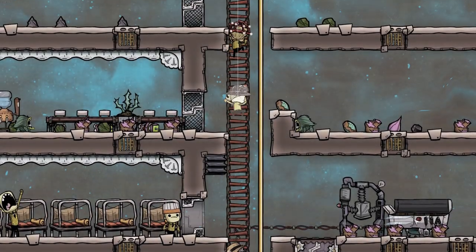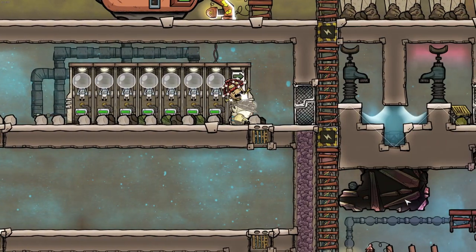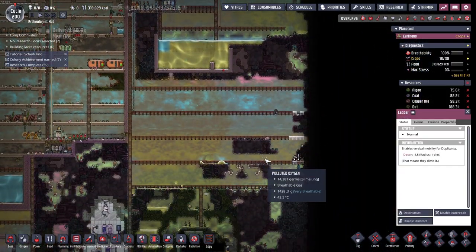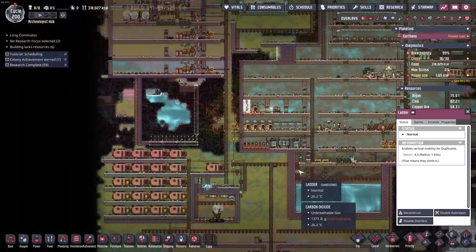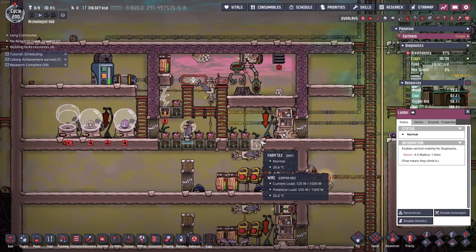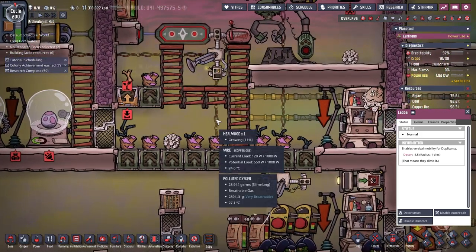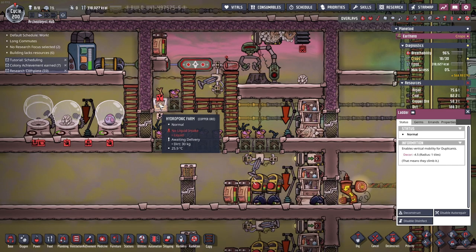Hello there, I'm the Beast Manager and welcome back to Oxygen Not Included. Today we are going to work on our industrial area. We are still missing the plastic - last episode we could not get a glossy draco going. Our dracos are not feeling super cooperative, so I don't know what the issue is. Oh, now you do your job - that's what I thought.